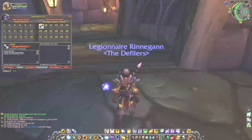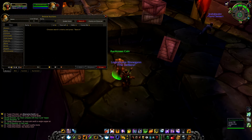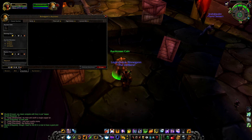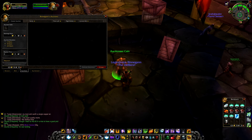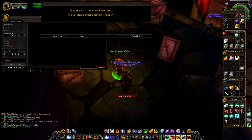The next add-on on this list is one I can't do without — it's an auction house add-on called Auctionator. Without it, posting auctions is a tedious process: you have to search manually, put in the price yourself, and place every single item in the window one at a time. With this add-on, it's simplified, smoother, and faster — it will save you a lot of time.